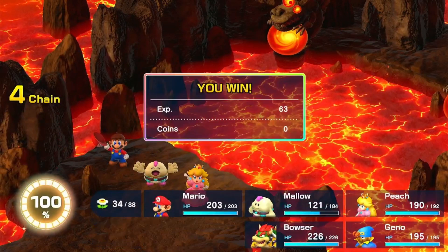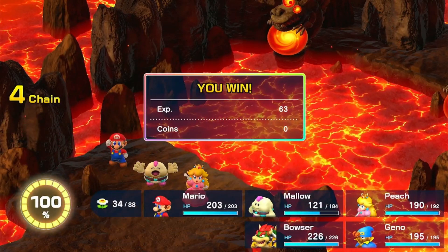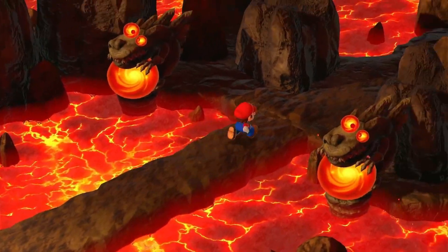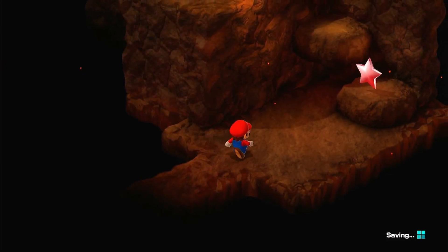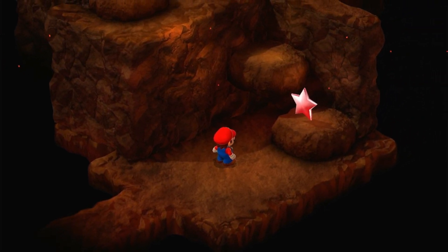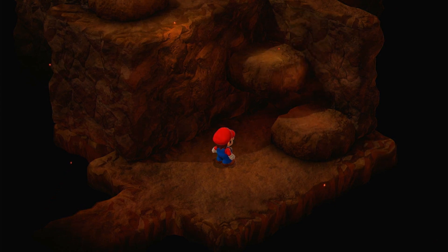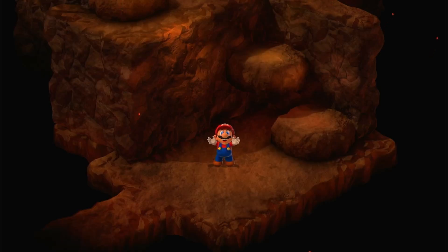Definitely an easy boss if you know his weaknesses. This pathway is now open — let's see if there's a star piece. Yep, there it is, we found the red star piece. It matches Mario's color red.